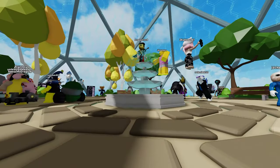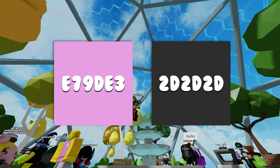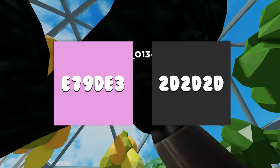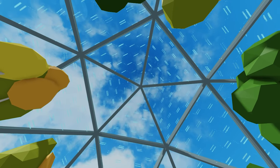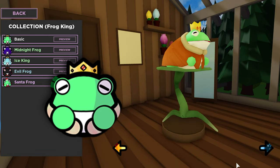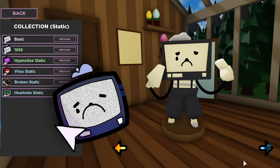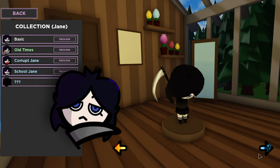The two main colors featured in the game are pink and black. And the most sought after Buddies are Frog King, Static, and of course, the infamous Jane.